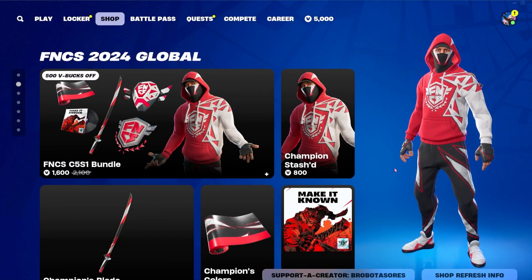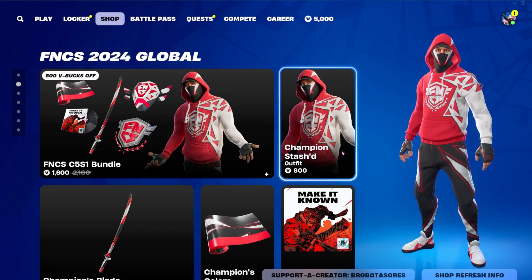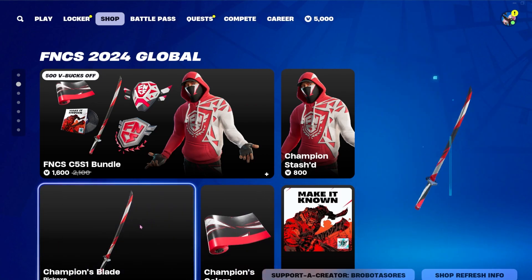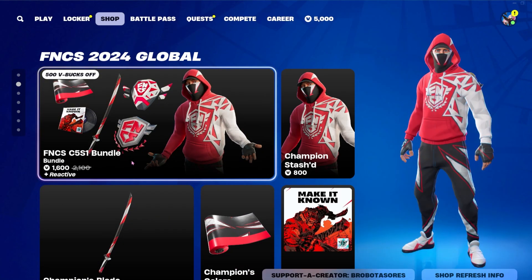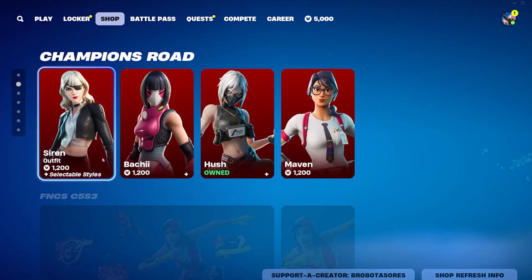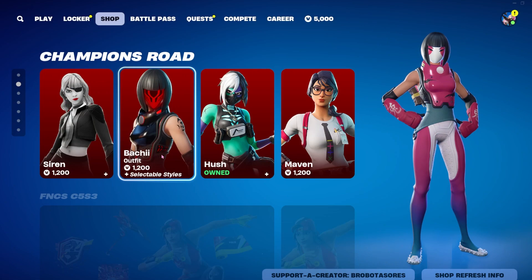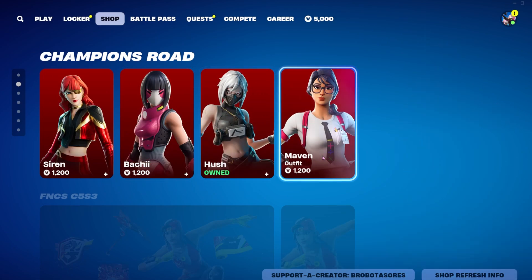Deadpool and Wolverine are still available. Looks like we have Champion Stashed back today — he was last available 50 days ago and is 800 V-Bucks. You can also get his jam track library track for 500, his wrap for 300, and his pickaxe for 500. If you'd like his whole bundle, it is 1600 V-Bucks.